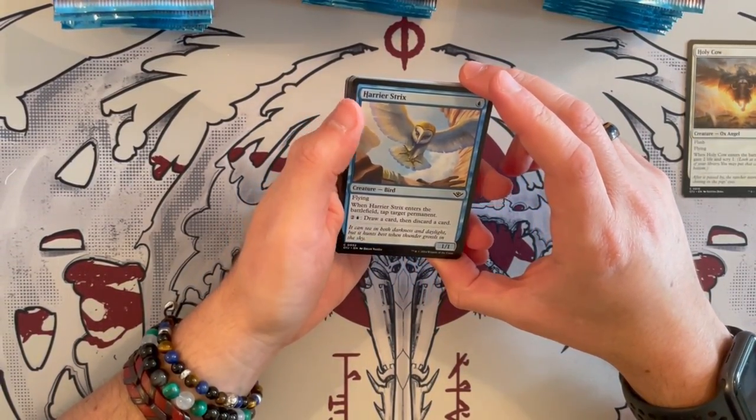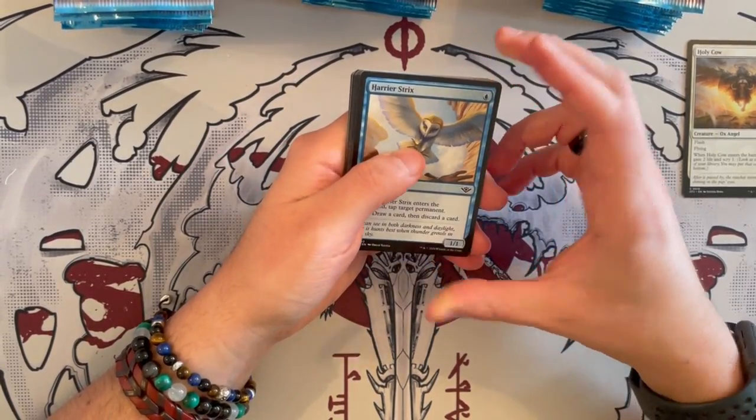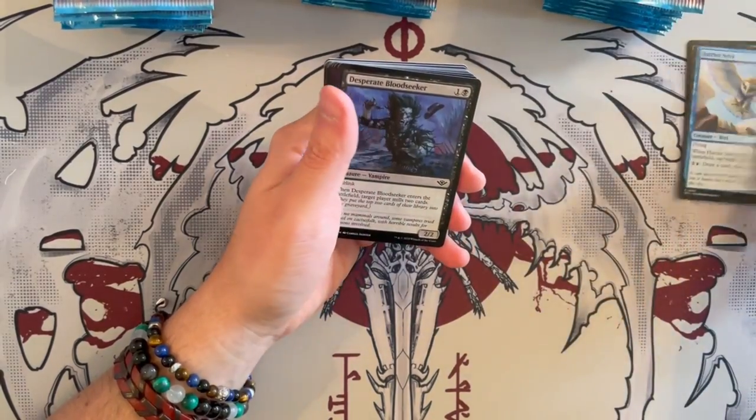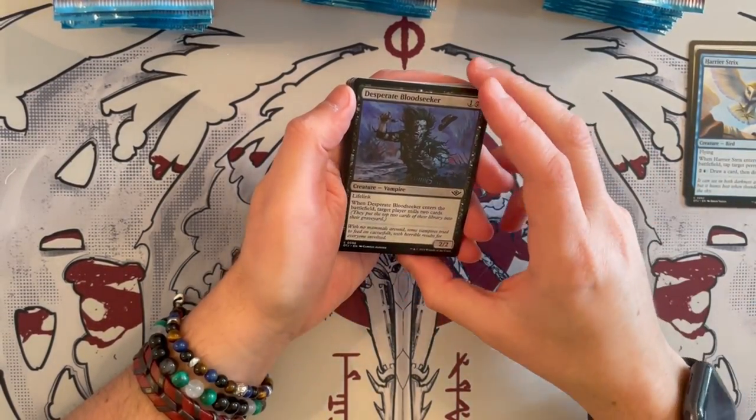Harrier's Rix is a 1/1 that costs 1. It has flying and when it enters the battlefield it taps a permanent, and then for 3 you draw cards — a scry card, good in the long run in a limited format. Could be quite decent and quite annoying as a small flyer.